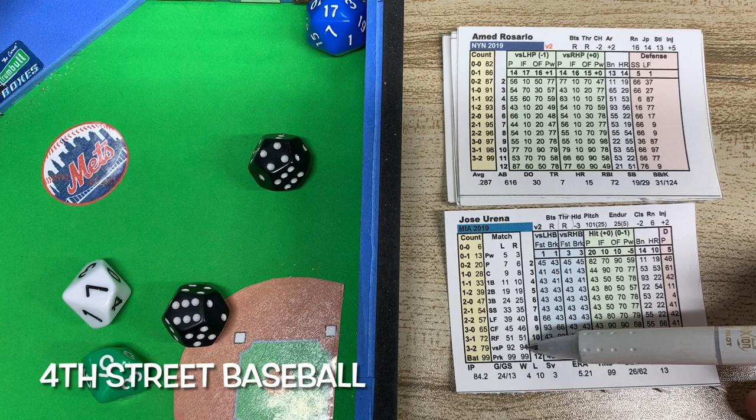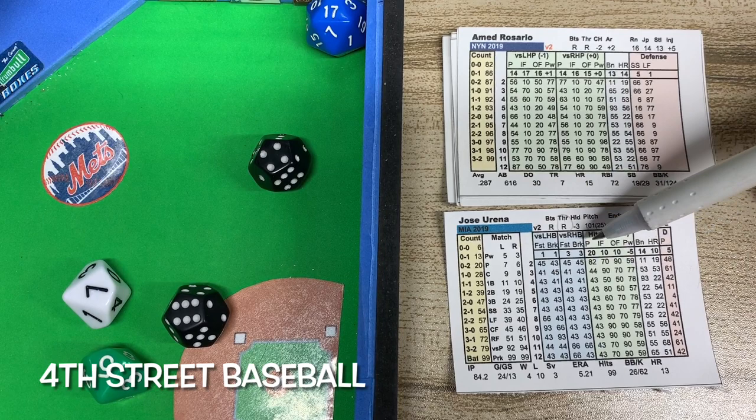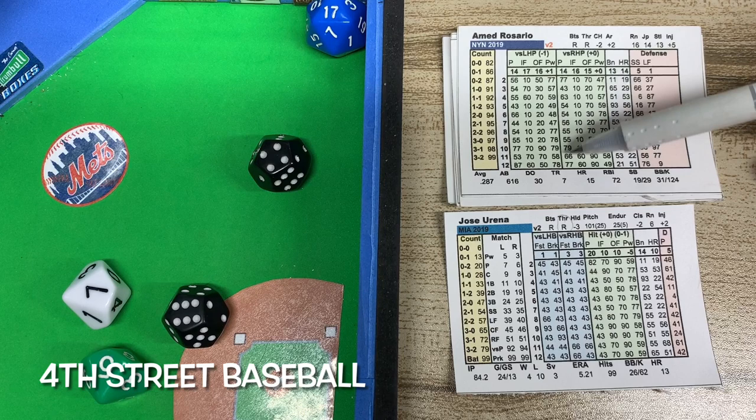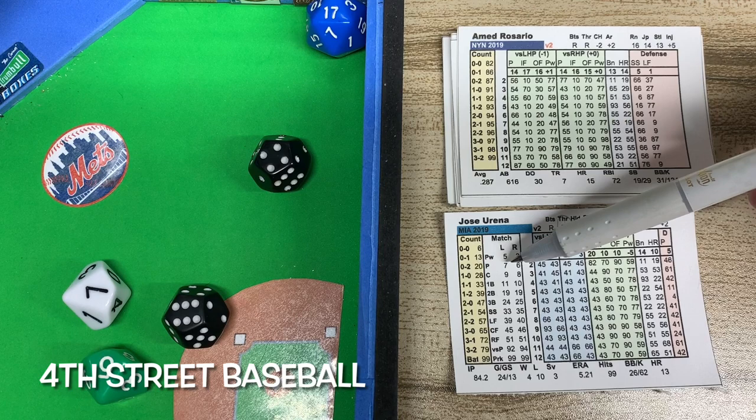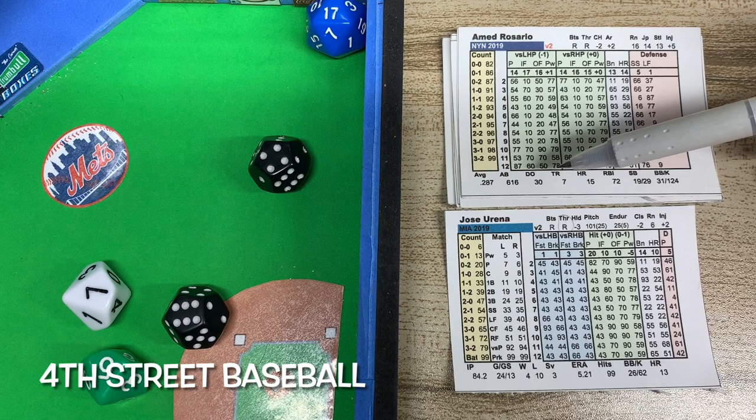Now we find out: is it a fastball or a breaking ball? He is a right-handed batter, so we're looking at a 3 on both sides. Versus a right-handed pitcher, we look at the pitcher column. This is not a defensive matchup — that would be if I rolled a 7 or 8, meaning the pitcher is fielding the ball. This column shows the pitcher's ability to get the batter out.